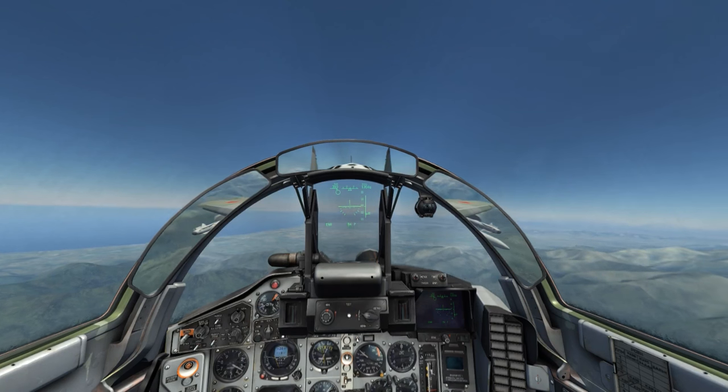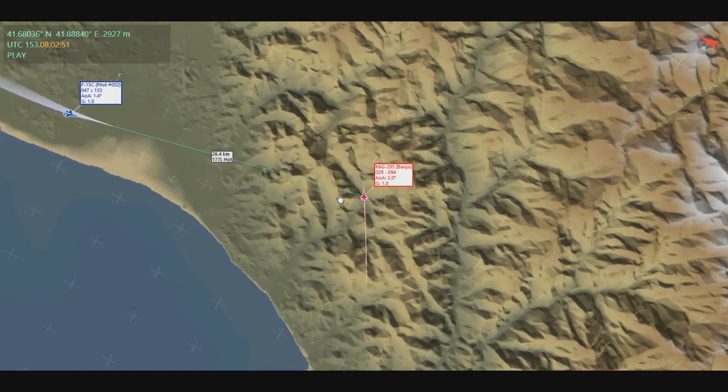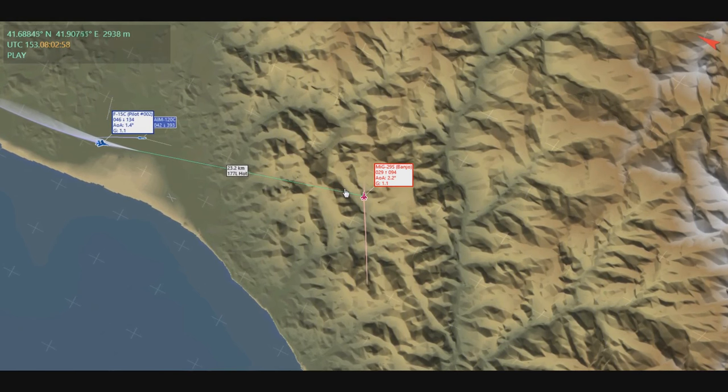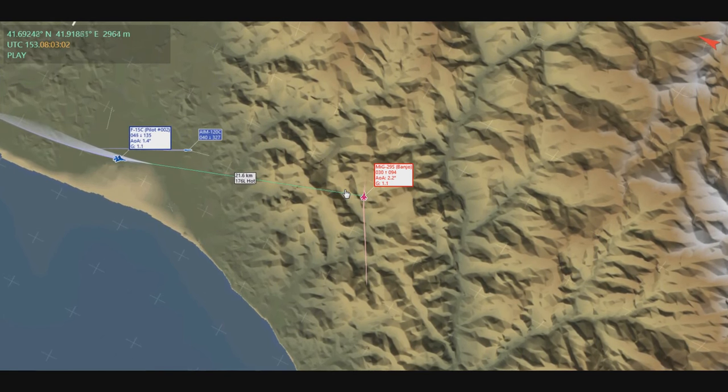We'll take a look at this example one more time in TacView. We're able to see the bandit at my 10 o'clock, and he's about to fire an AIM-120C. At this point I see the launch and quickly brake to put it off to my beam, forcing the missile to continually adjust its angle of attack to maintain its lead pursuit on me.